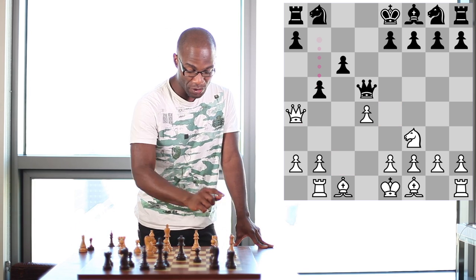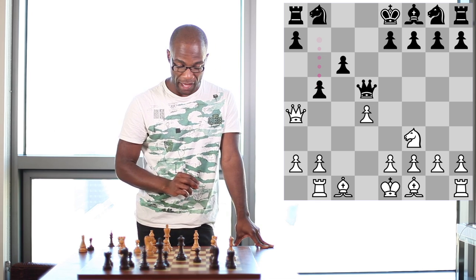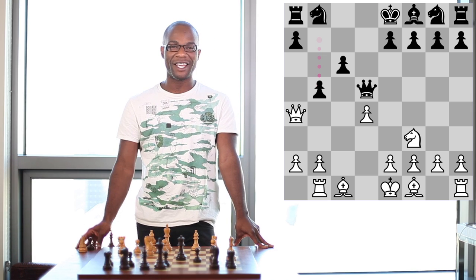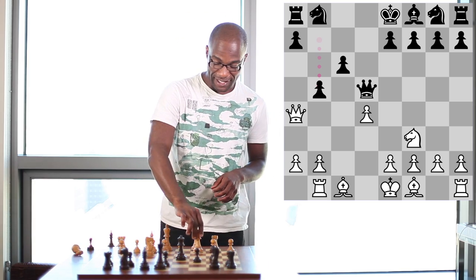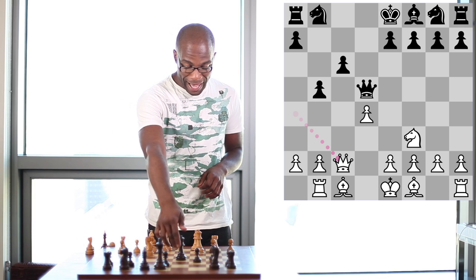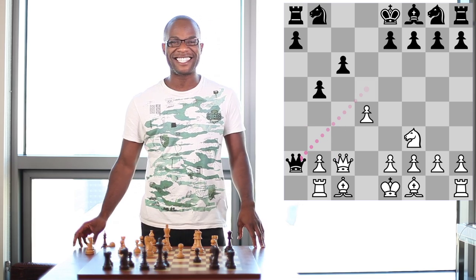Therefore, after the move Pawn to b5, White may wish to avoid playing Queen to a5, since the Queen is now completely out of touch with the critical e4 square. But on the other hand, if White plays Queen to c2, which would appear to be most natural, Black has the option of playing Queen takes a2.